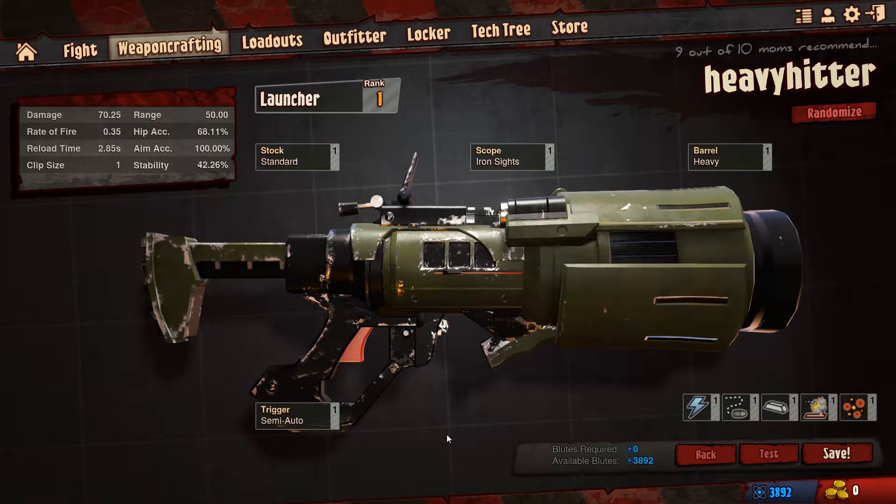So here is a simple gun that I've created - it's a rocket launcher. It's got quite a few different things that I will talk about. The barrel is heavy. Let's start at the stock - the stock is just standard.